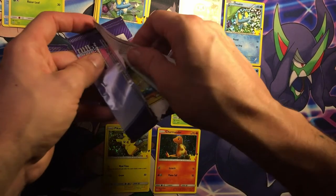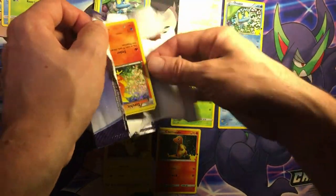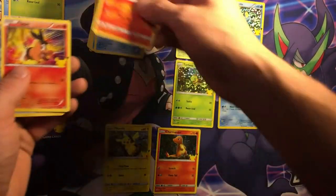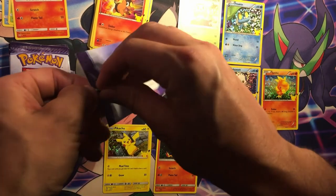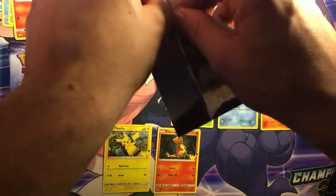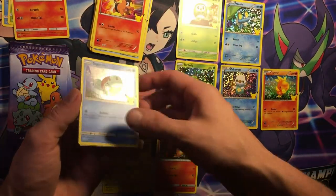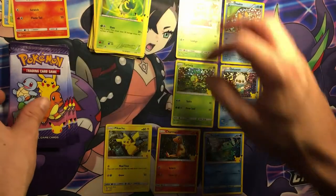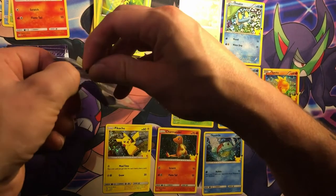How's everyone doing? Don't forget to leave a like, comment, and subscribe. Hope your hunt is going well - maybe your set is completed, maybe you need something. Happy hunting everybody. We got Torchic, Charmander, Tepig, and Oshawott. Oh, and we got another starter - a Squirtle! Snivy, Popplio, and a Rowlet. So if we got a Bulbasaur we would have gotten every starter in this opening.